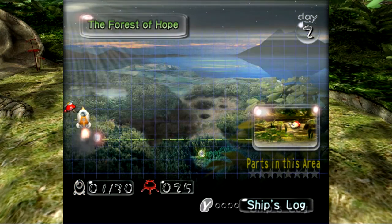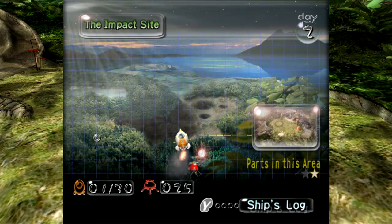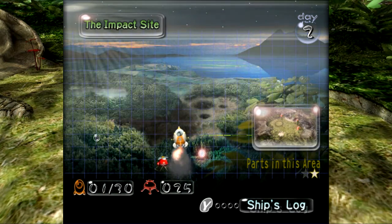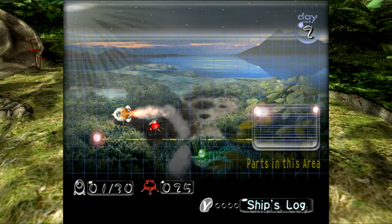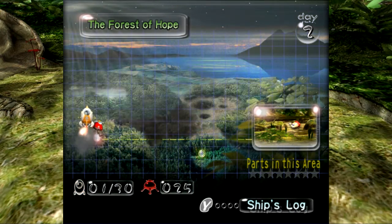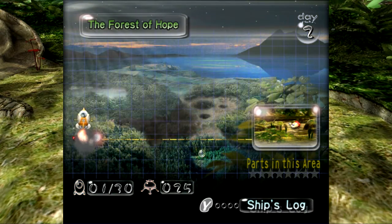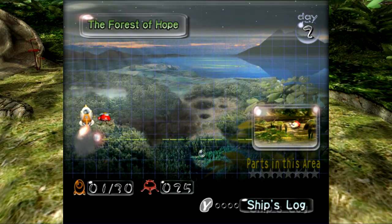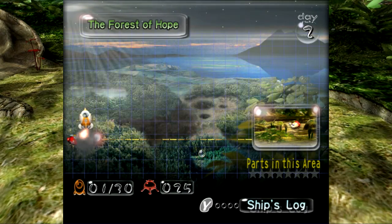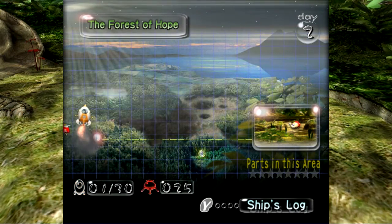We're going to save the Forest of Hope for the next episode. I hope you guys enjoyed this one — this was more of an introductory episode: get excited about the game itself, introduction to what Pikmin are, who Captain Olimar is, what his predicament is, how to control the Pikmin, and how the game's mechanics work. Starting with the next episode in the Forest of Hope, we're really going to get into the meat of commanding large armies of Pikmin, growing our numbers, taking down enemies, retrieving parts, breaking down walls, and multiple tasks going on at the same time. I'm pretty excited — I hope you guys are too. But until the next episode, this is MidnightZero, and this mission is complete.